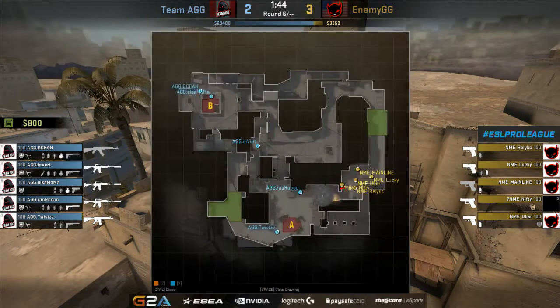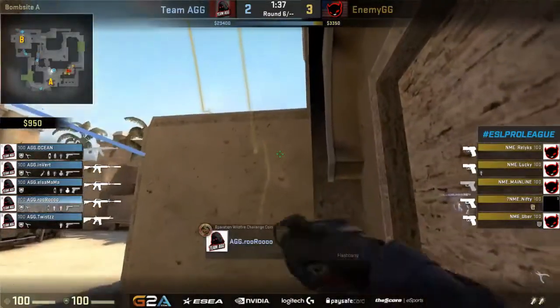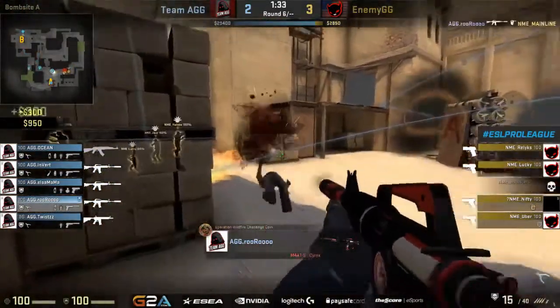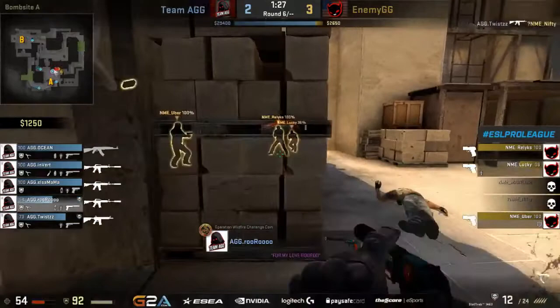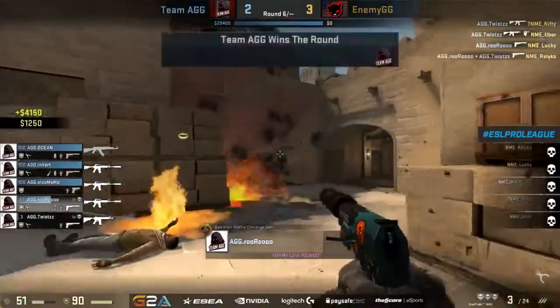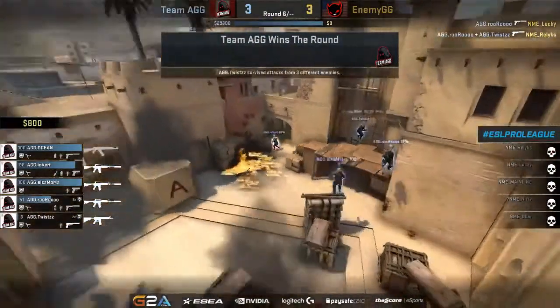Enemy now lining up for a quick push, switching up the sites as they work their way towards A on their eco round — barely anything being brought in, just some smokes to try and confuse the guys from AGG and force a plant. As they rushed in, great pop flash — ruru gets so much free damage. The rest of the team is still stuck behind a smoke. The flash fades away — they try to respond on ruru — but twist moves in, picks up two kills on nifty and uber, and this is just an absolute shutdown. The guys from selfless get nowhere, and AGG doesn't even lose a single player.